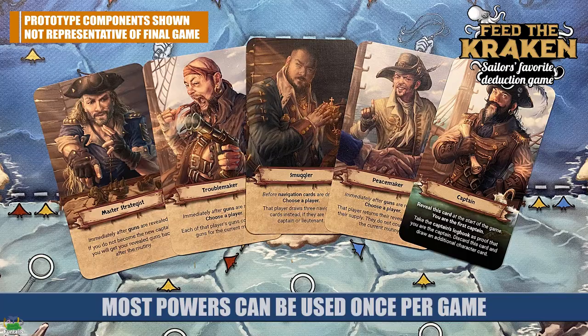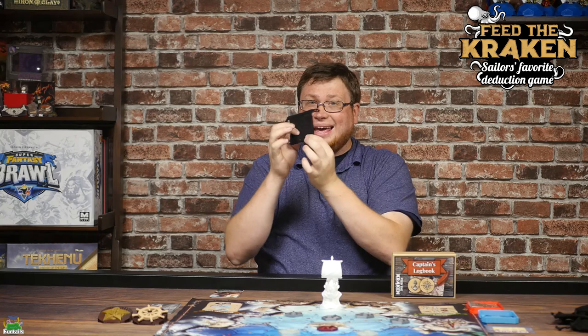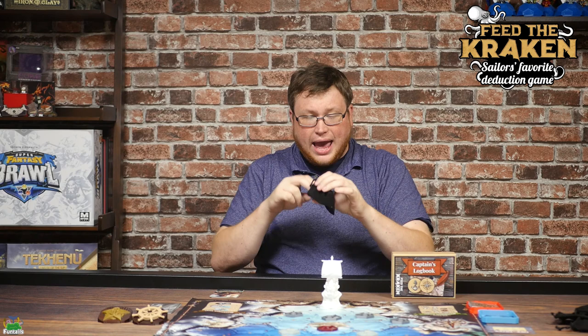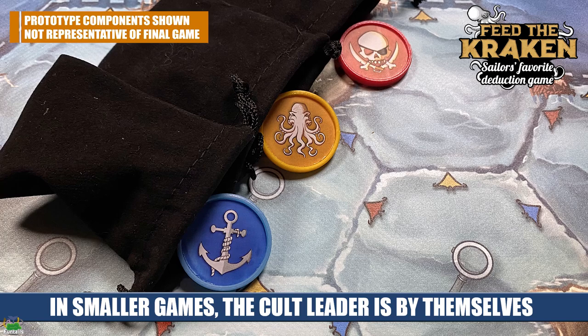Each one of those members is going to have both a unique role and a unique character. Everyone is going to be randomly dealt a unique character from the stack of character cards, and this character is going to give them some kind of special power, including one player who is going to start as the captain. In addition to the public character you're playing, you're also going to be given a little bag, and inside this bag there is a little disc. It's either going to be red to indicate you're a pirate, or blue to indicate you're a sailor.